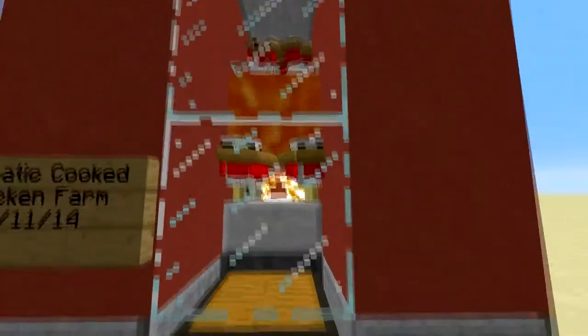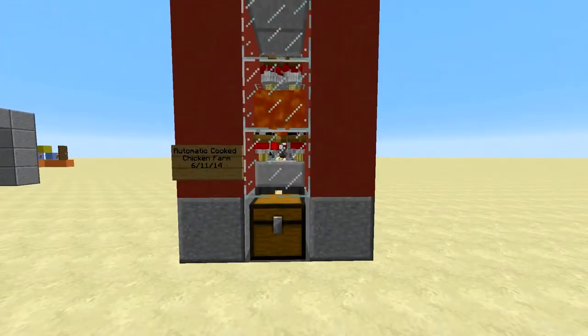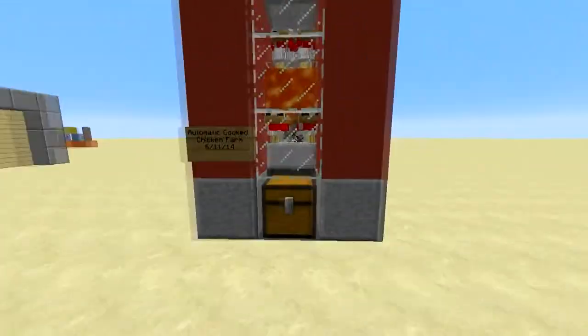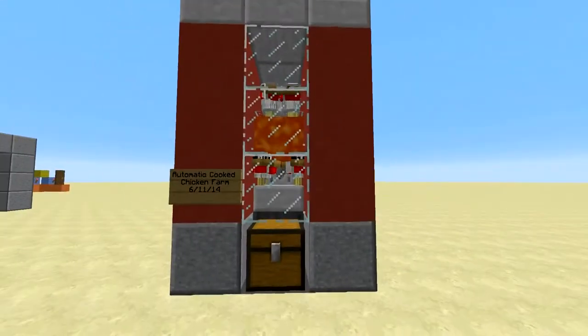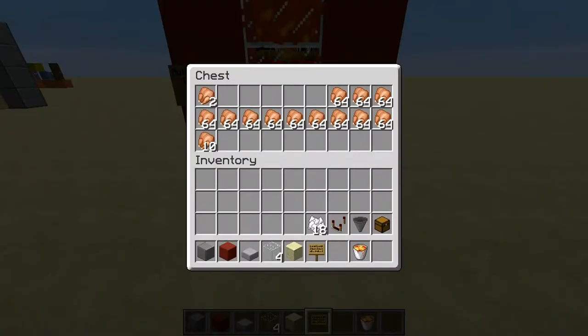Those eggs hatch into baby chickens here. As soon as baby chickens grow — because they are half a block high, that's why we have the half slab there — the moment they grow into a full block high, they stand in this lava, and in the chest here, as you can see, we have some awesome cooked chicken.